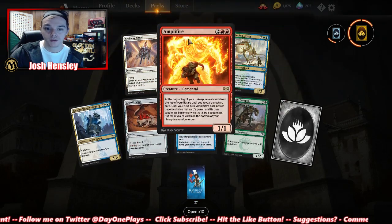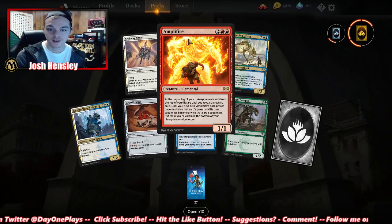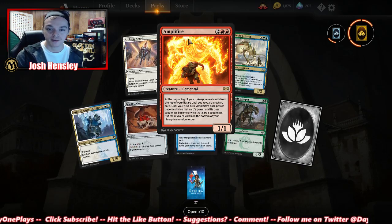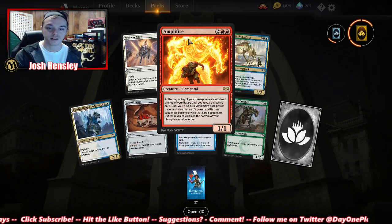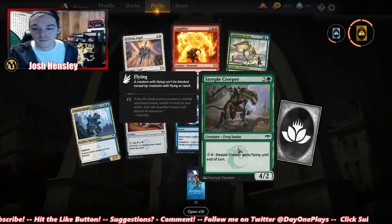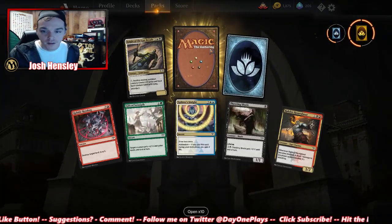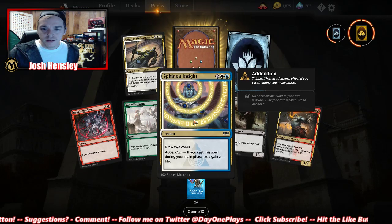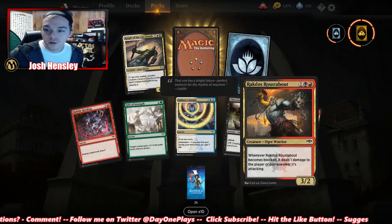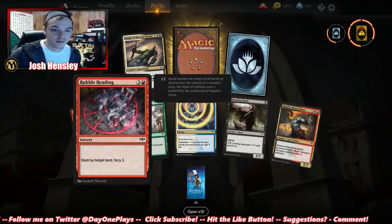We got an Amphlifire — at the beginning of your upkeep, reveal cards from the top of your library until you reveal a creature card. Until the next turn, that creature's power becomes twice that card's power and toughness becomes twice that card's toughness; put it on the bottom of your library. Sphinx's Insight — draw two cards, gain two life. Thirsting Shade again. Gift of Strength is nice.